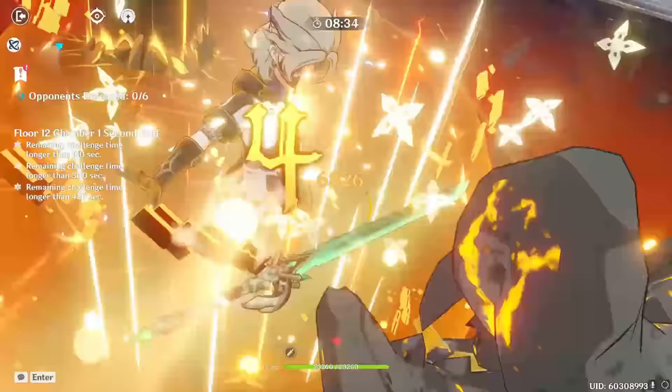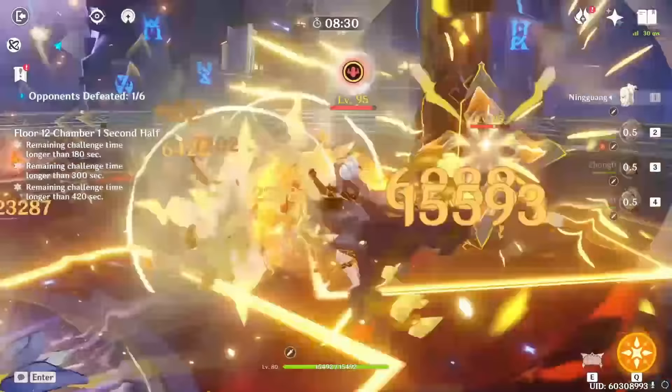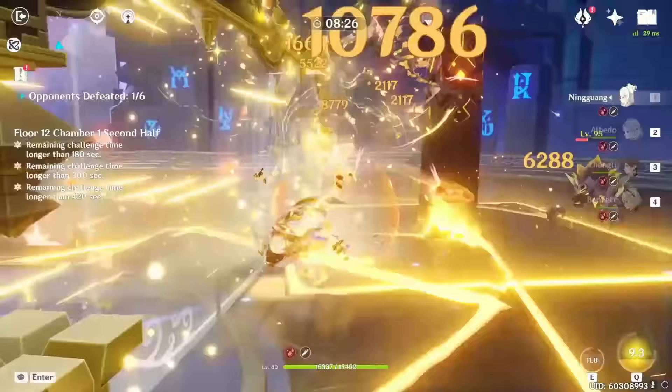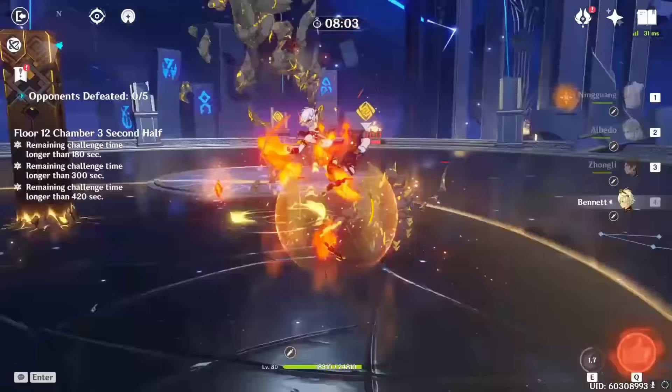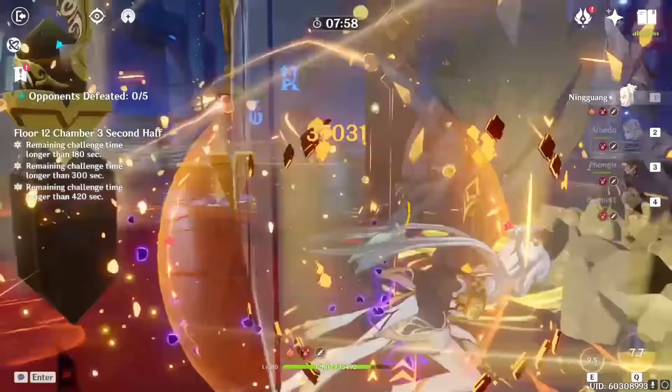Hey, what's up guys. Today we have to talk about Ningguang, a powerful Geo DPS who actually got better in this patch, or rather better with the new Spiral Abyss, as they added these annoying dog enemies that can be very difficult to fight but that do actually have a Geo weakness, which makes Ningguang a much better option. Because of that, a lot of people are turning to Ningguang and other Geo carries, which is why I think it's important for me to release an updated guide on Ningguang since so many people want to play her.